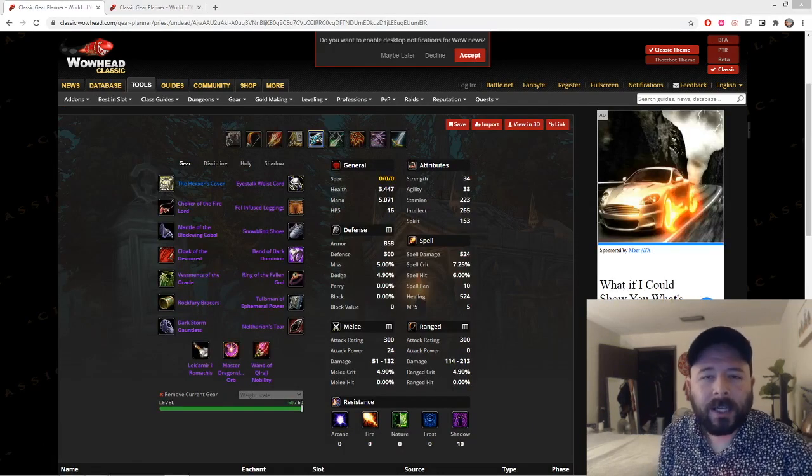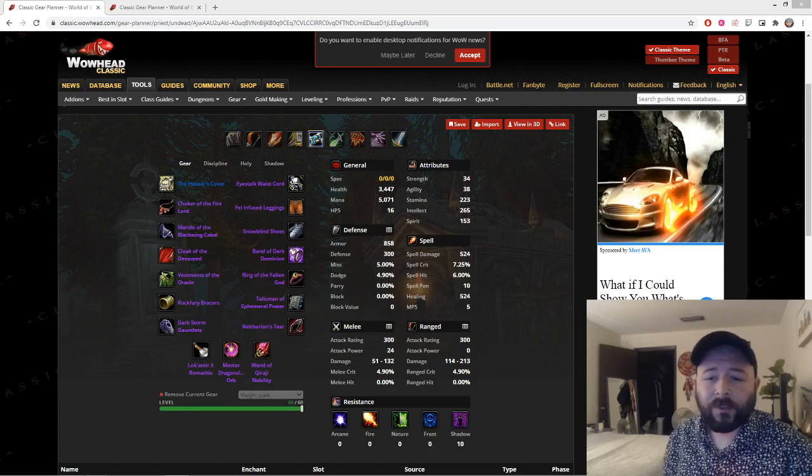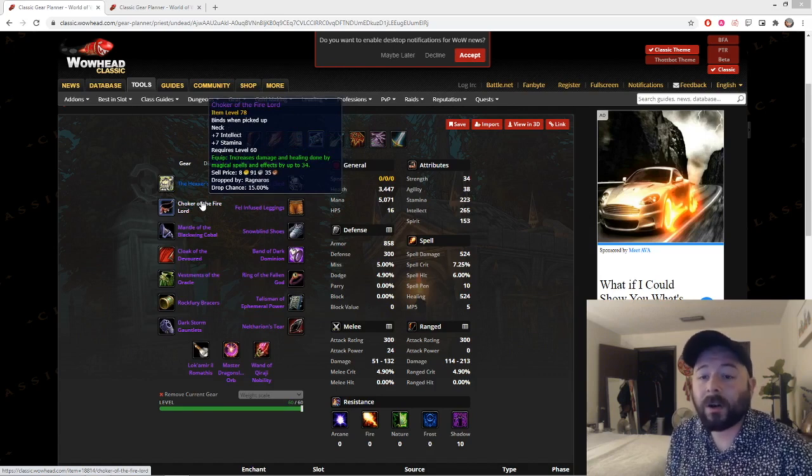Now that we've gone over each piece of gear individually, let's look at the full Phase 5 best-in-slot set — the best available piece in every slot currently in the game. For the head slot, I have the Hexer's Cover. With this set of gear, I can itemize hit in other places, which means I can use the highest damage and healing helmet in the game. The Hexer's Cover technically remains your Phase 5 BiS in this context. Next is the Choker of the Fire Lord — I've been talking about it for almost a year and I told you you'd never replace it, and it's still true. This is your best-in-slot game neck and you get it from Ragnaros.